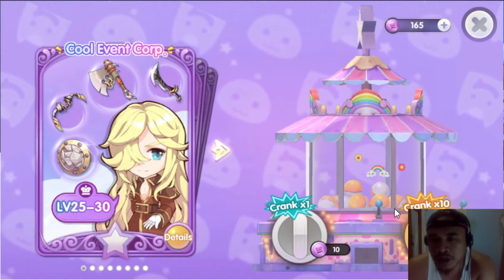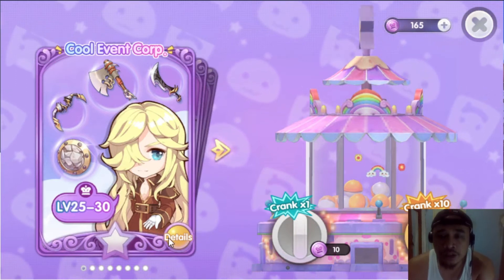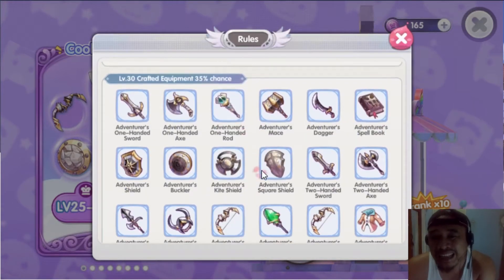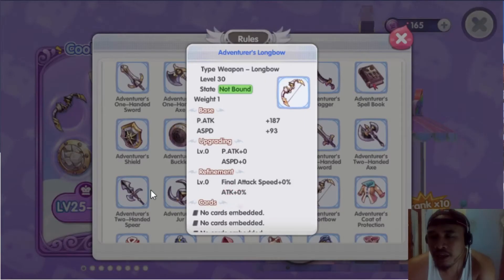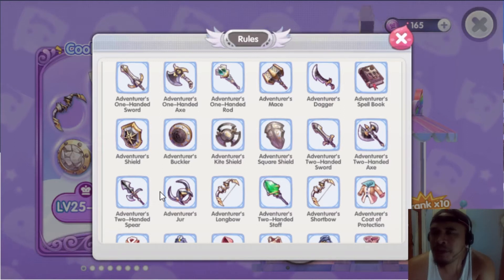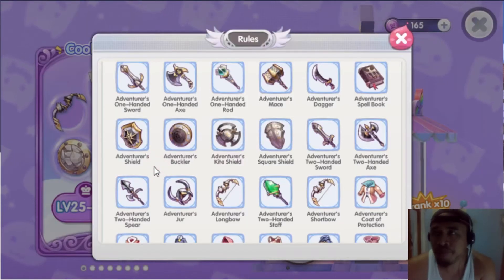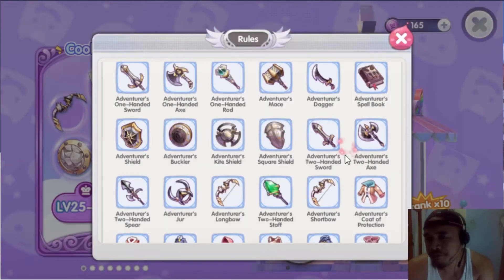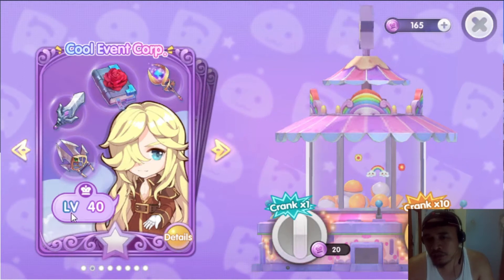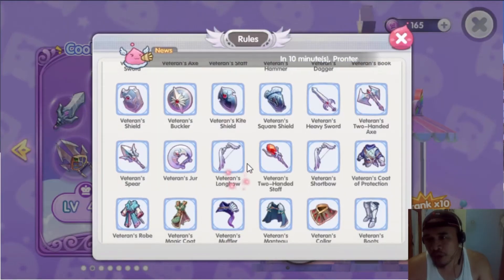You'll notice there's a level 25 to 30 pool. For me I needed the blue longbow. It took me around 40 pulls — that's equivalent to around 400 coins — before I was able to get the bow. That was within five or six days of playing. Then scrolling down you can also see the level 40 pool.